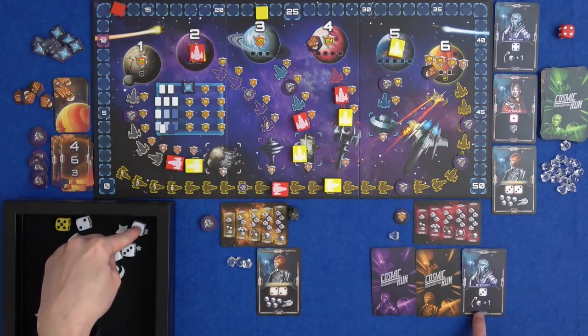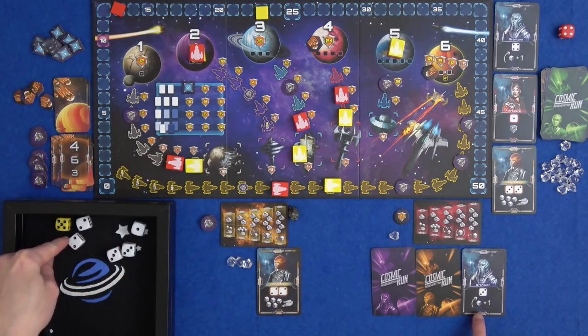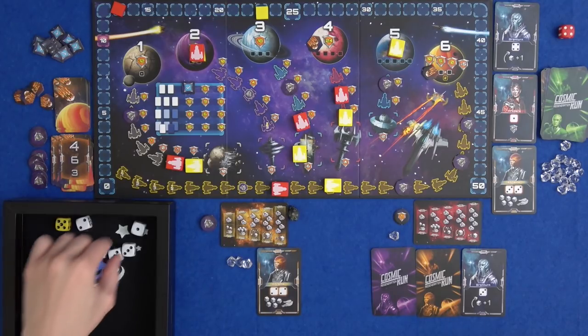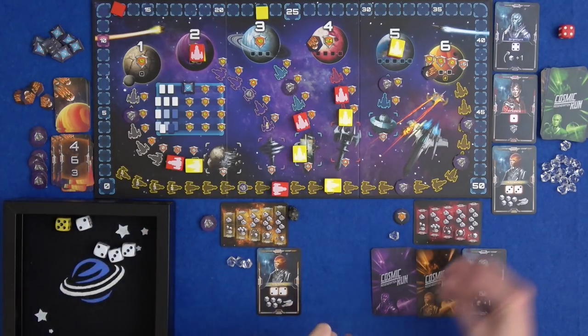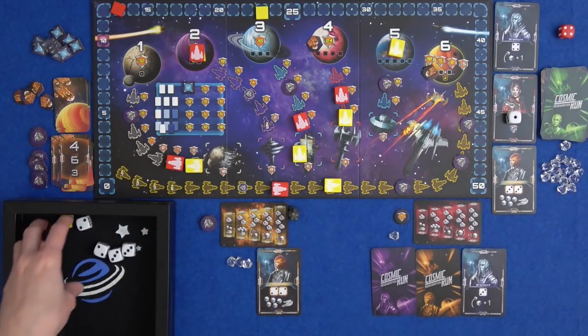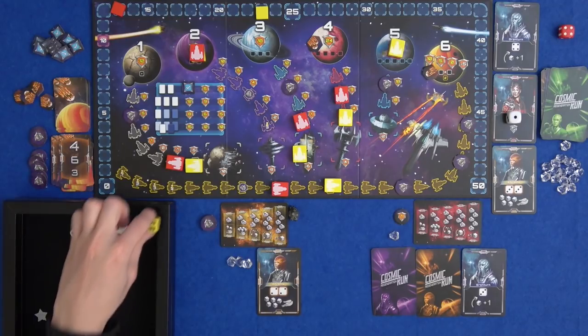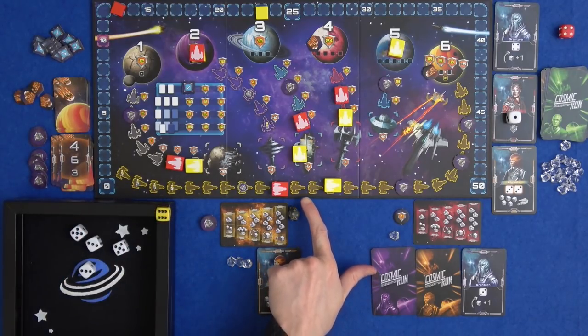I could use my Grand Turn to adjust the one to a two, or maybe one of the twos to a three and go on planet three. But I want to see what else I can roll. I'm going to spend my one to get the Infidale alien and re-roll everything else. I've got a six on yellow - that would be really nice to spend on planet six.